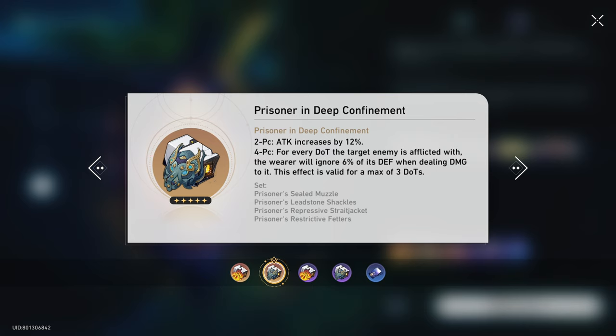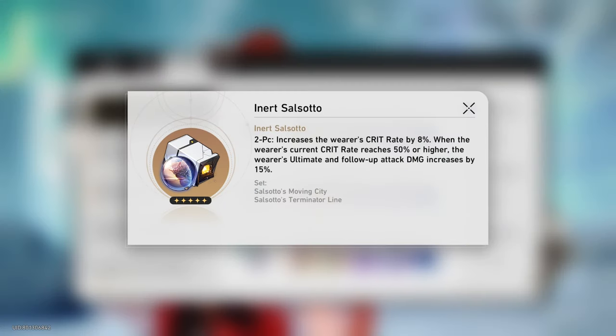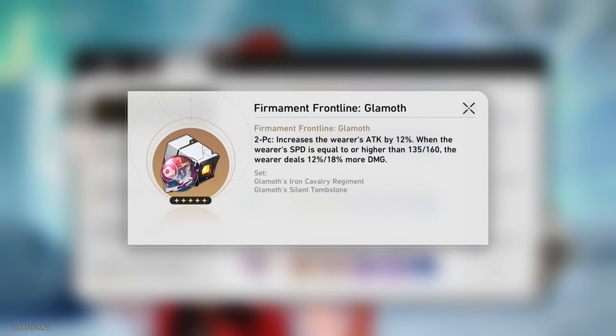We can pair that with the Planar Ornaments Inert Salsotto or the new Firmament Frontline. I'm going to try to aim for Salsotto because it will synergize pretty well with his ultimate. But if I have good pieces on Firmament, it's a good second option.